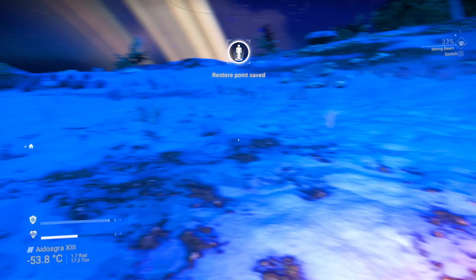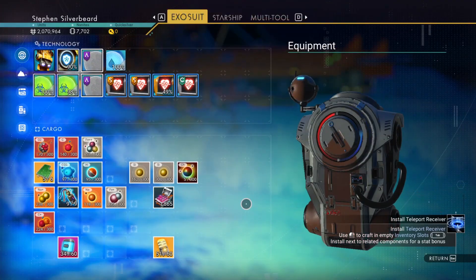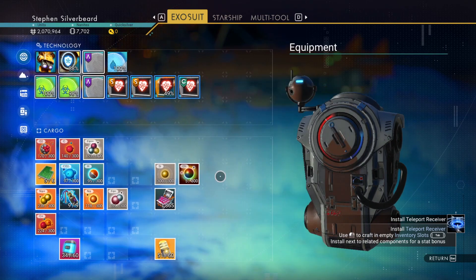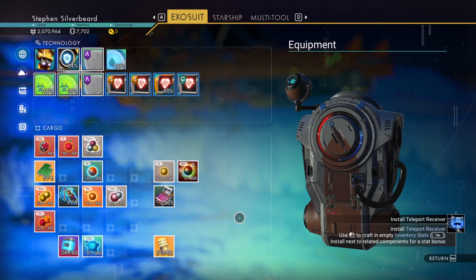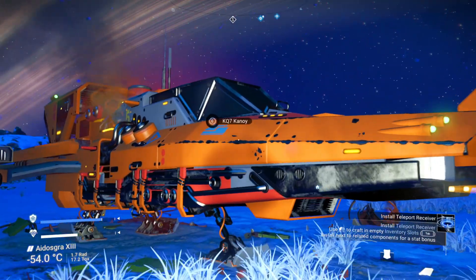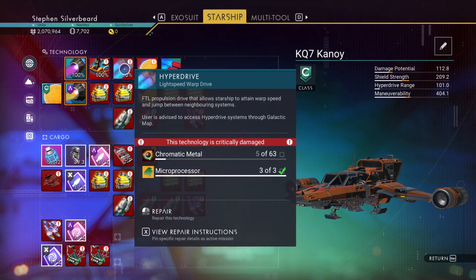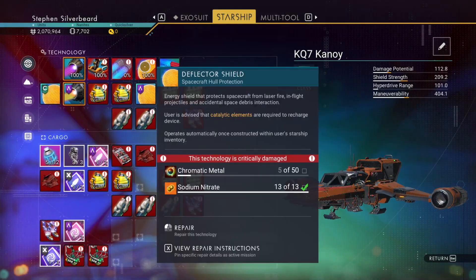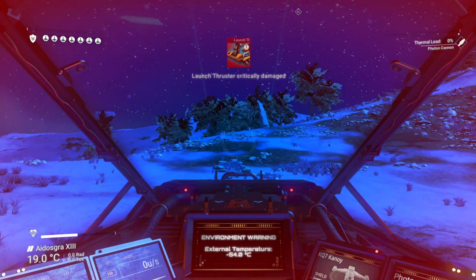There are issues with the refiner as well. One of these actually needs microprocessors - we've got that done, so that means I don't have to worry about the microprocessors anymore. I'll just put the microprocessors in the starship.